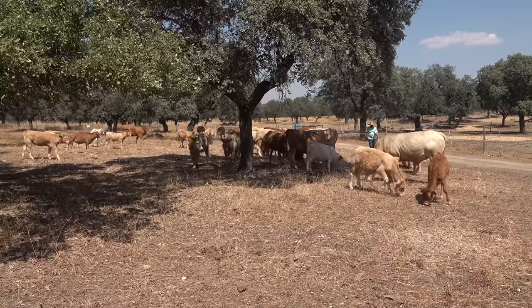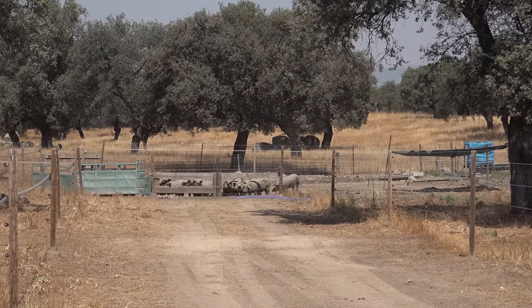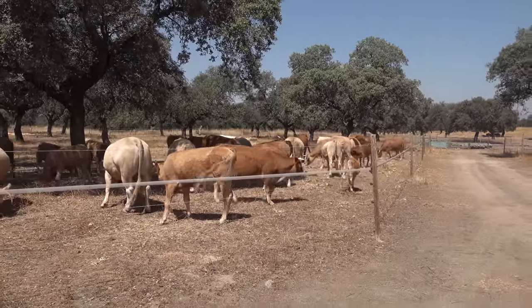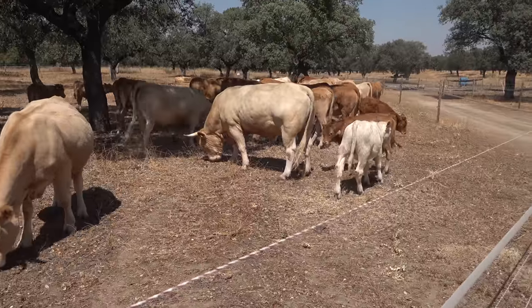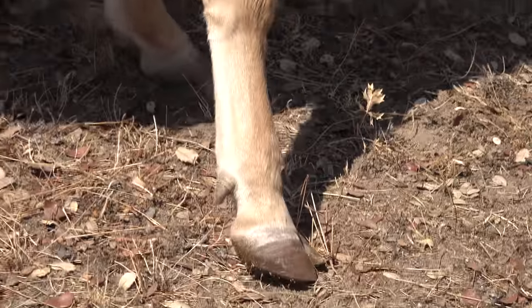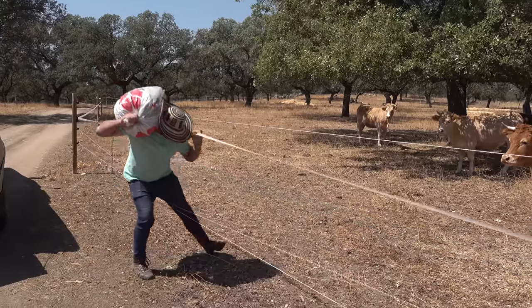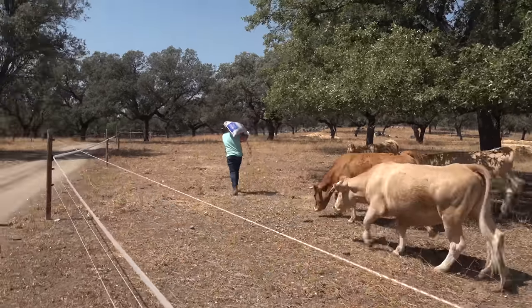The pigs started to scream - they will get their ration in a moment. One more sack here for the cows and the two bulls, and then the pigs will also get their ration. All this moving around is very good for the ground and the soil, because their hooves loosen it up so that when the rain comes, more water can infiltrate. That is why Mother Nature created hooves the way they are. We do this deliberately so that there is more movement.